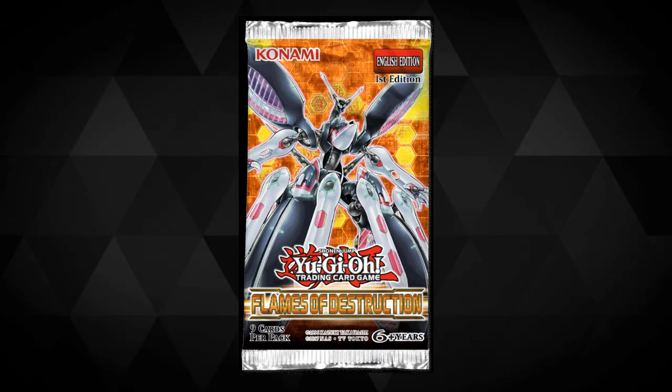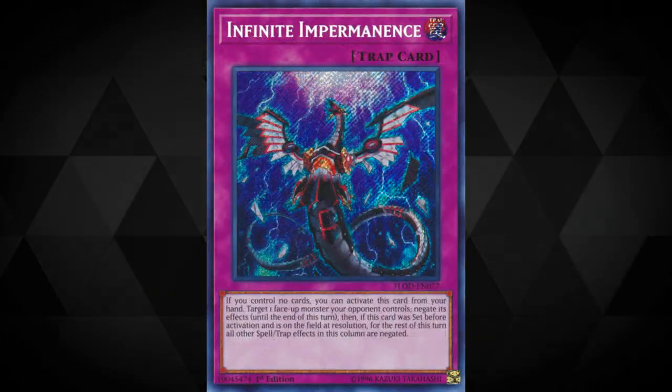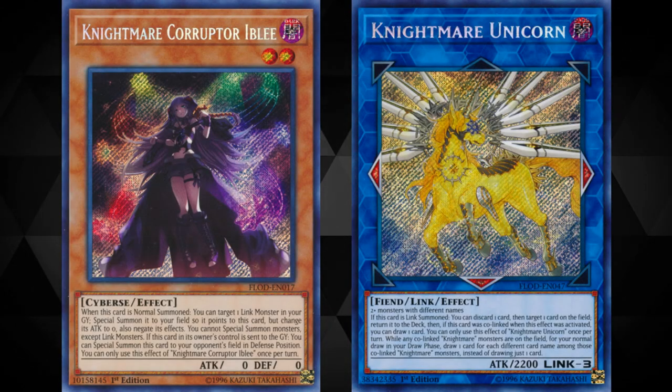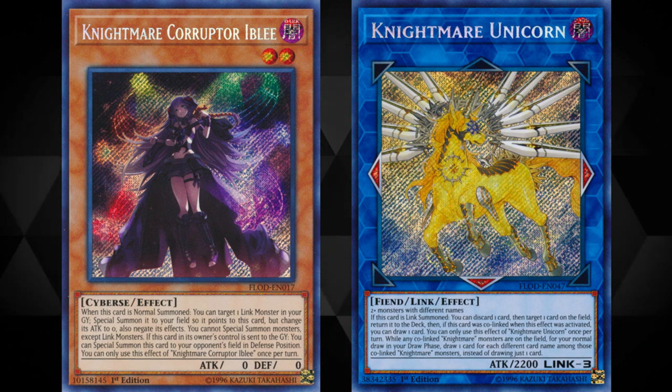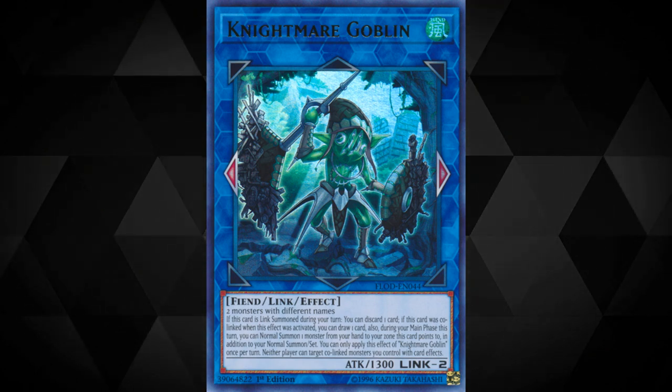Flames of Destruction. We saw all kinds of insane cards printed — staples such as Red Reboot, Called by the Grave, Ghost Belle, Trishula Zero, Sekka's Light, Infinite Impermanence, Vampire Sucker, Multifaker, Gouki Octostretch, and more. But most prominently of all, the set introduced the Knightmare Archetype, something of a staple for extra decks for the entire Master Rule era, and even still seeing play today — safe utility cards that are easily accessible from the extra deck, largely very budget-friendly, and incredibly diverse. And who can forget the absolutely stupid Knightmare Goblin, the first ever Link monster to have been banned — although we really know that should have gone to Firewall Dragon.